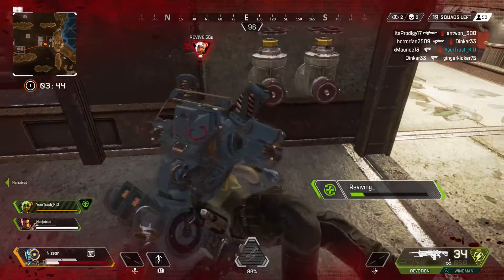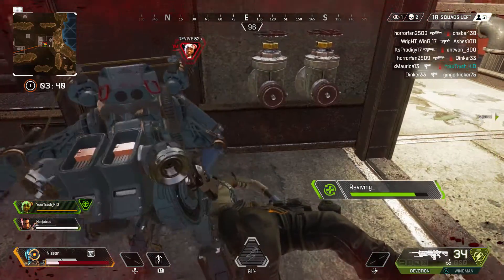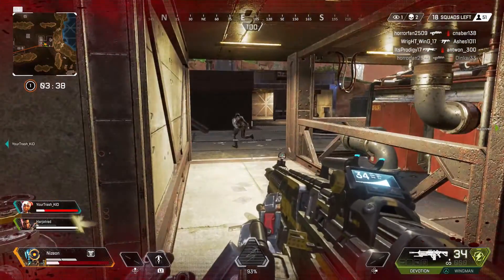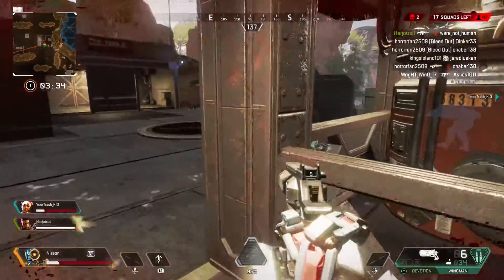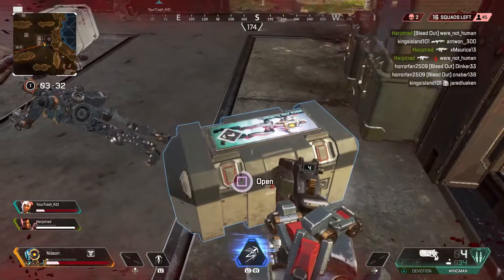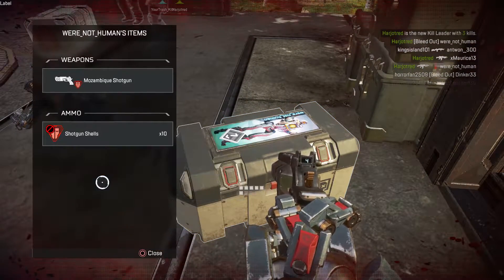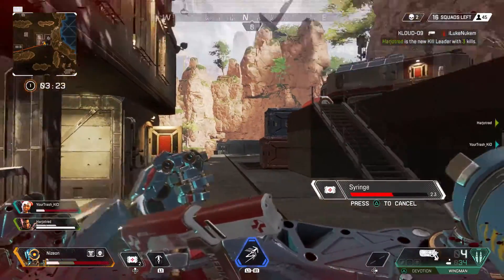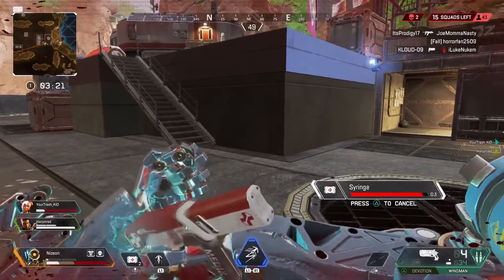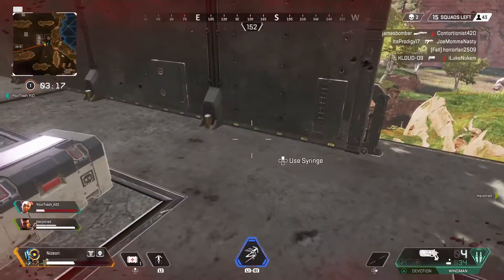In game when you get these weapons, you can actually see the skins, and on the characters as well the skins will be applied. It's pretty cool how Apex Legends has added a free ability to get these packs and open them for some skins. That's been it for today's video — pretty short, but I just wanted to show you this. If you have any questions, comments, or concerns, leave them in the comment section below. Thank you for watching, it's been your boy Nazion — catch you in the next video, peace out.